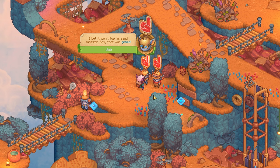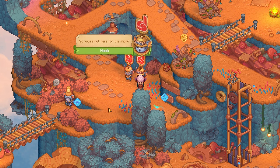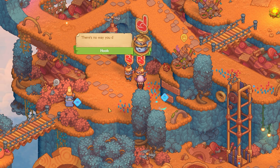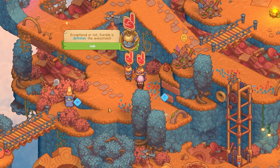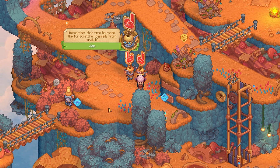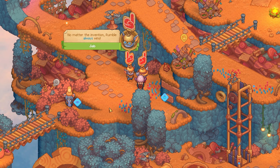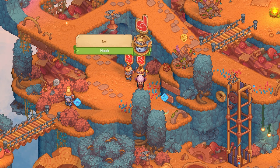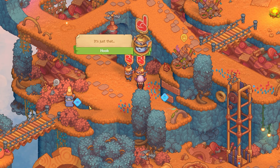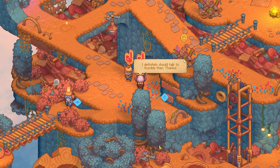I can't wait to see what Rumble's going to invent next. 'I bet it won't top his sand sanitiser — boy, that was genius.' I'm looking for the most exceptional Yordle on the island. 'So you're not here for the show? There's no way you don't know — you haven't heard about Rumble and Ingvar? They're rivals. They have this great invention competition.' 'Rumble is definitely the awesomest — remember that time he made the Fur Scratcher basically from scratch?' 'I actually like the sand sanitiser more.' 'No matter the invention, Rumble always wins.' 'Sad Rumble is winning?' 'Of course not — it's just not exciting when you know the ending before the competition starts.' I definitely should talk to Rumble then.